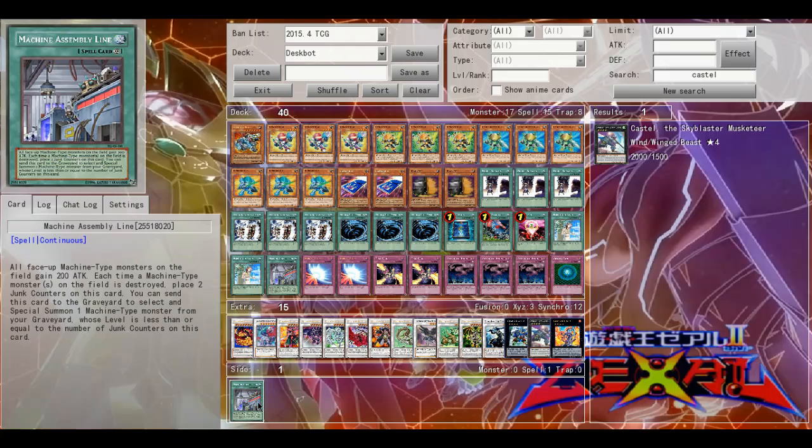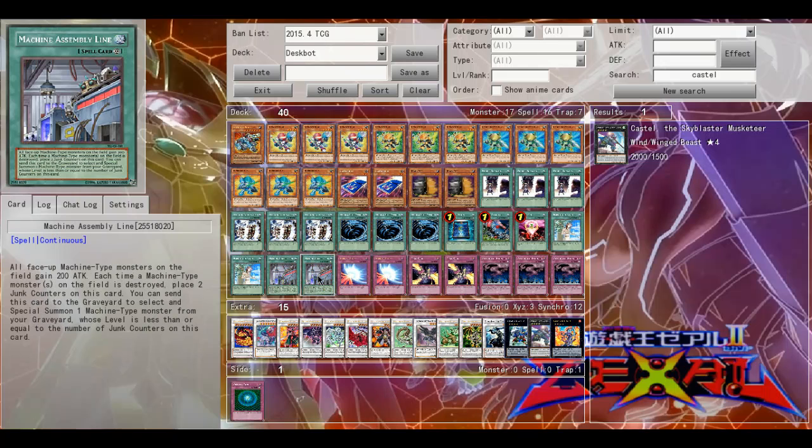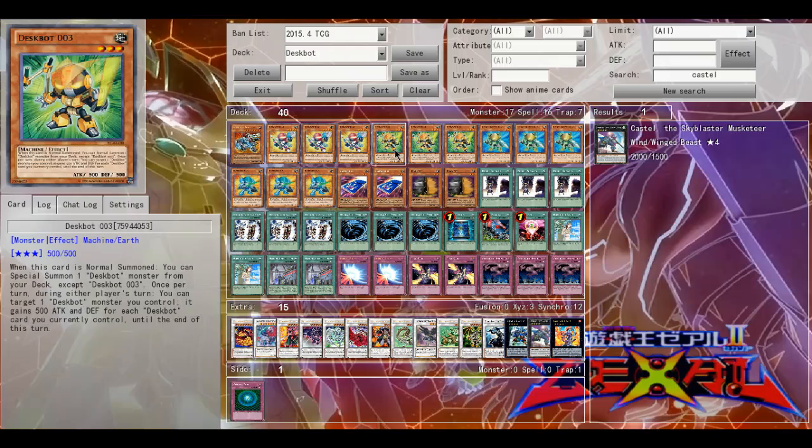The reason two Assembly Lines is bad is because it gives a 200 attack boost which kind of hurts Machine Duplication. You'll really only need one Assembly Line, so that's why just one is there.